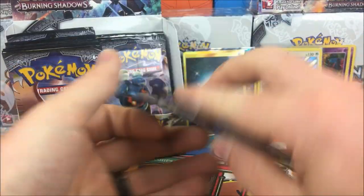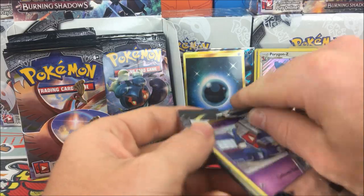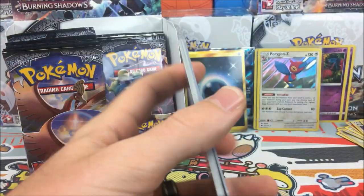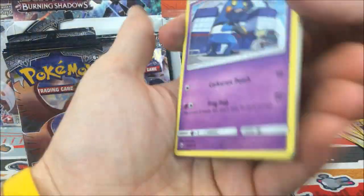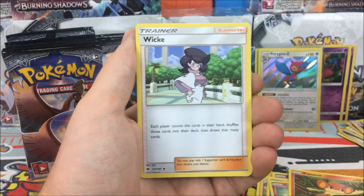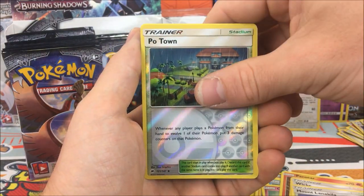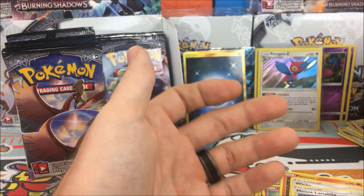We'll finish up this half of the box and then start skipping some commons and uncommons. Pack eleven: Croagunk, Pikachu, Pampour, Cutiefly, Pansear, Escape Rope, Wicke, Alolan Marowak, Po Town - I don't know why this card makes me laugh - and a Ledian regular rare.